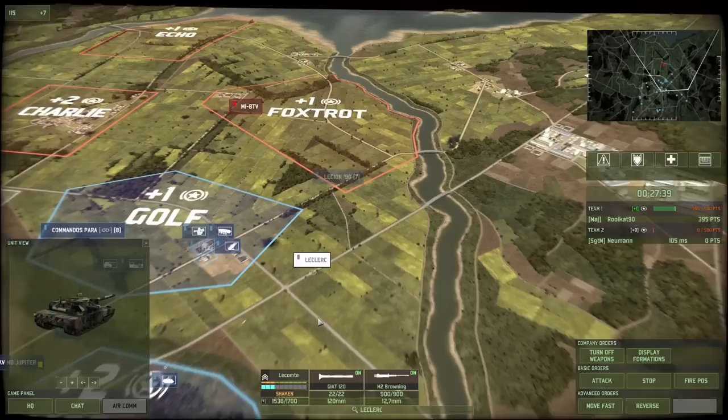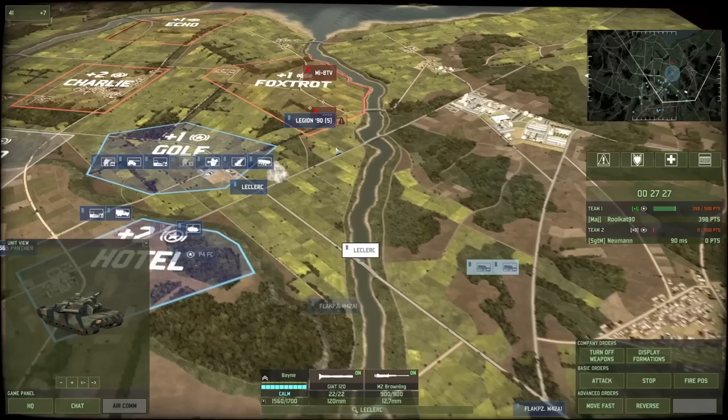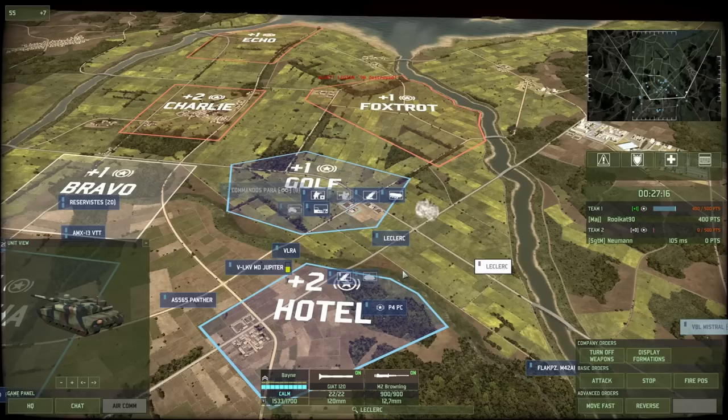Incoming missile on the Leclerc — that was a bad hit, probably a side shot. This Leclerc is taking a really dangerous road, especially considering that I might be getting flanked there. I need to get some defenses: an AMX-10RC and a VBL Mistral. That is going to have to do it for me to defend that side — it's anti-air, it's anti-tank, anti-infantry if you will.